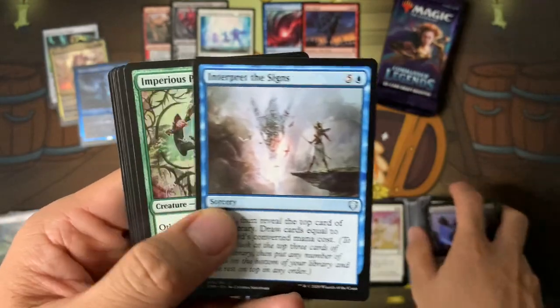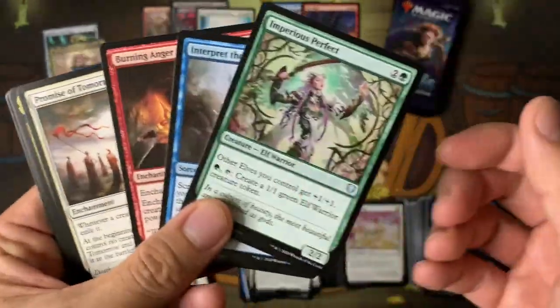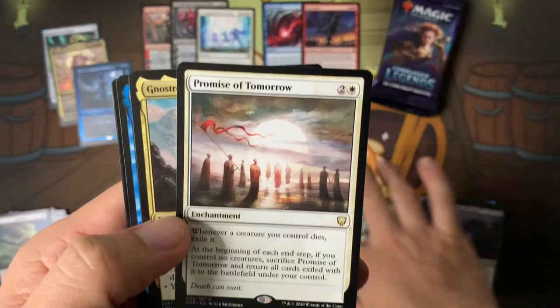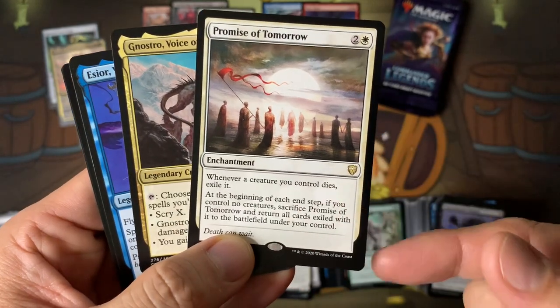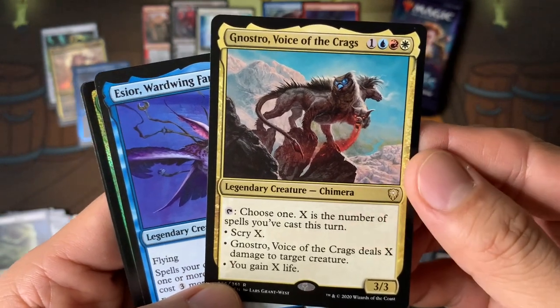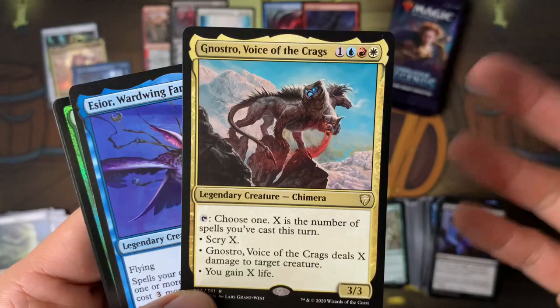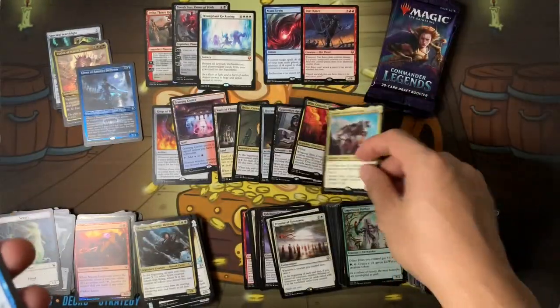Peregrine Drake — printed in The List. It had the promo printing in The List. Promise of Tomorrow — it basically saves your creatures from Wraths. Yawgmoth's Voice of Crags — this is one with Storm, but it's weird. If I'm storming I just want to kill, not storm and then tap. I'll put it in the maybe pile.